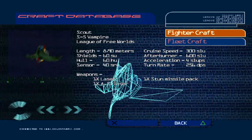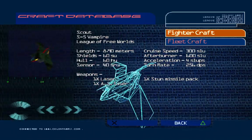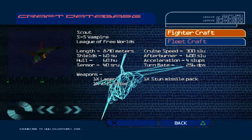S5 Vampire. The Vampire has been so widely used during hit-and-run raids that it has become known throughout the Navy as the Fat Boy.